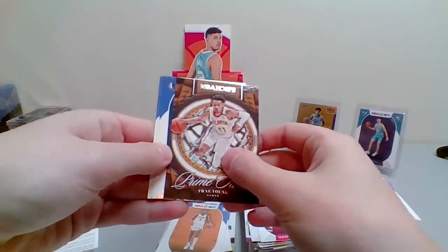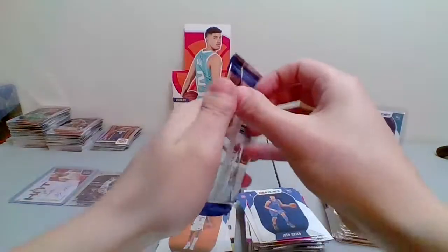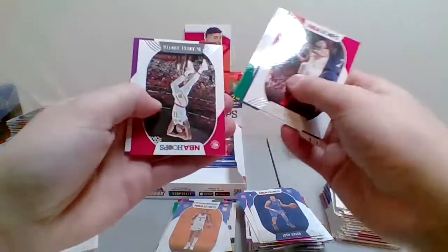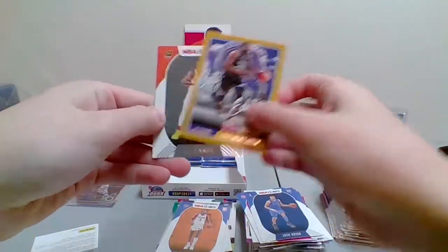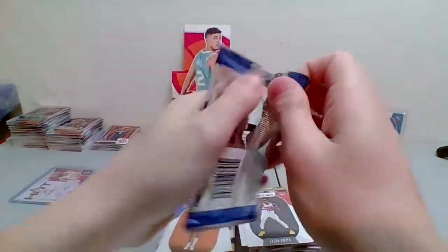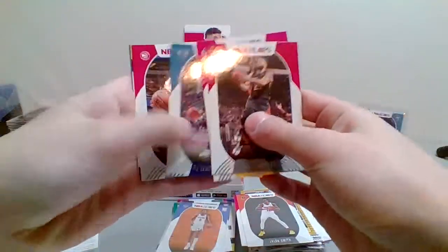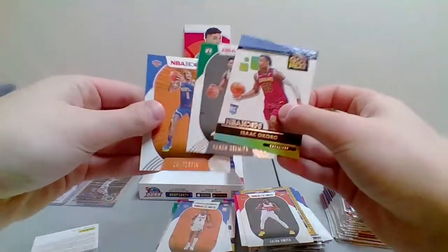Let me know in the comments if you think it's a LaMelo Ball — call your shot! Josh Green and Killian Hayes. It's a redemption! Eric Bledsoe, Lonzo Ball, Romeo Lankford, DeAndre Hunter, Bojan Bogdanovic. That is a Draymond Green City Edition. Jalen Smith and Denny Avdija. Four packs left, and then we get to that redemption. Obi Toppin on the back. Fred VanVleet, Daniel House, Malcolm Brogdon, PJ Washington, Clint Capela. Isaac Okoro, we got next Aaron Nesmith and Obi Toppin.